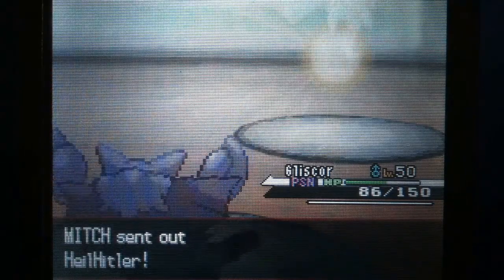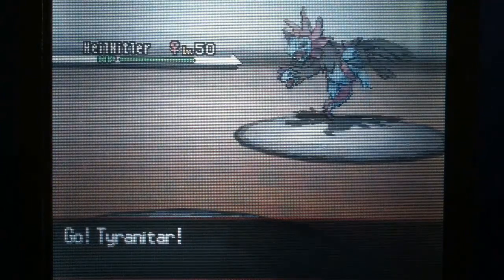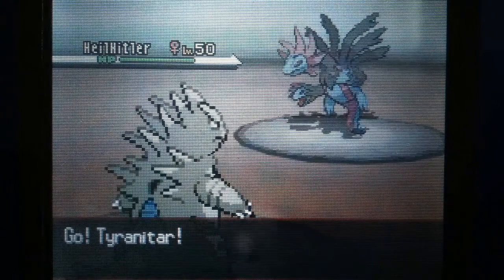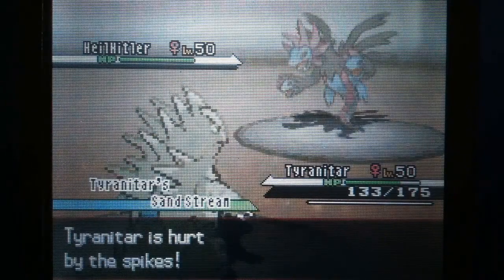He sends out — the username says Hail Hitler, which is actually a Hydreigon. I don't know why he shows that name. So I switch into Tyranitar, which has Brick Break, and the Sandstorm will also help take him down.